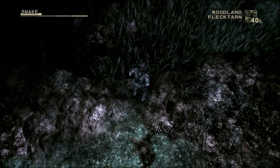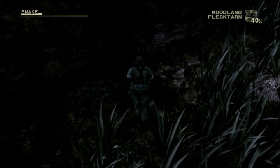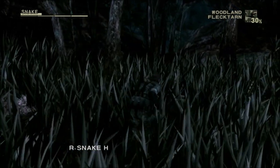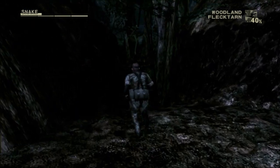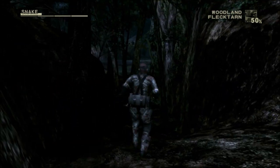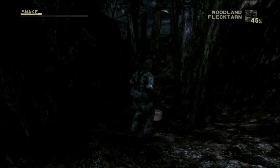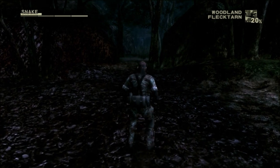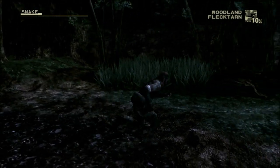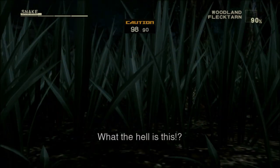Next, you need to take some cover from the Boss. Simply crouch down in the tall grass until the caution timer reaches zero. However, do not stand up until the guards actually leave the area, which takes quite a while after they get the call to return back to their patrolling route.